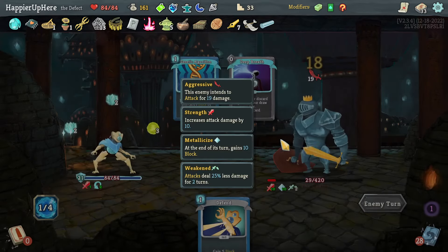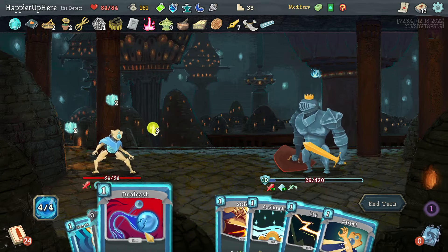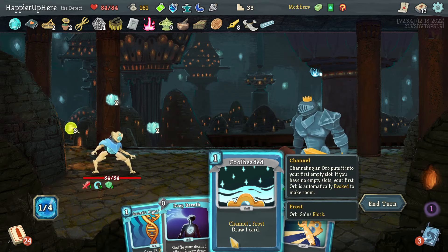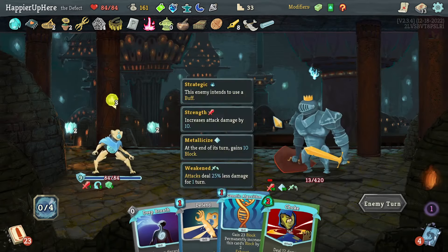At some point I have to play Genetic Algorithm just to get it upgraded. I was worried about needing it but so far I'm hopeful I can kill before having to play it. Let's do Deep Breath — actually let's keep these two and try to kill with Choke next turn instead.